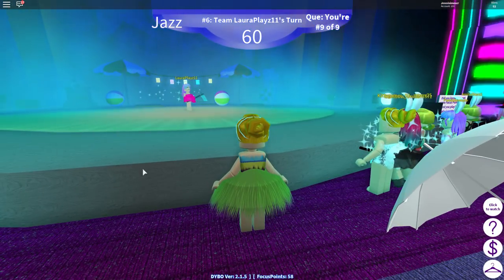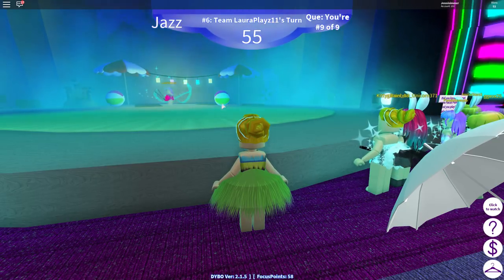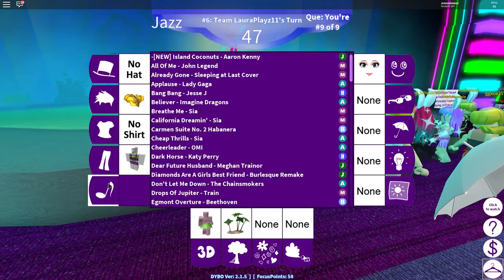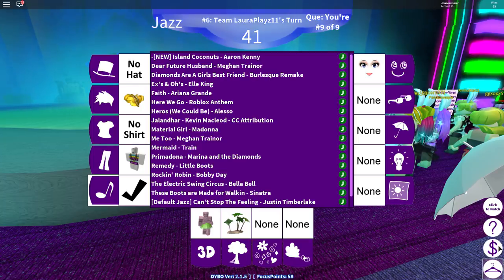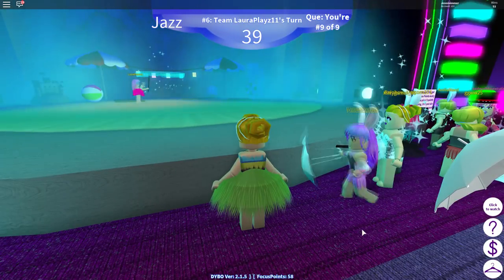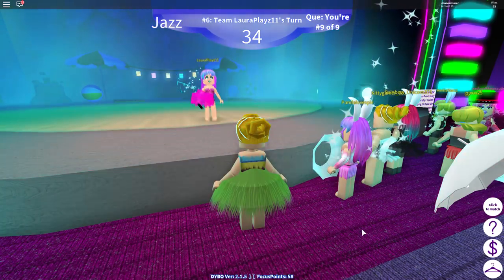I really like that beach one — I really want that beach one. I also want to do mermaid; those two are probably my top things I want to get right now. You can actually move the beach balls around too! The other new thing that was added is a new song, 'Island Coconuts,' which I'm going to pick.